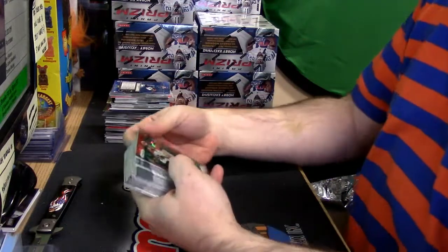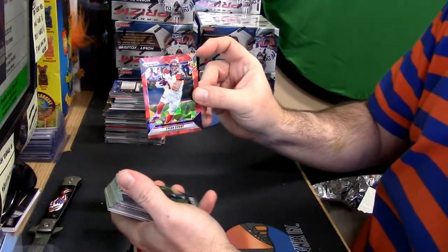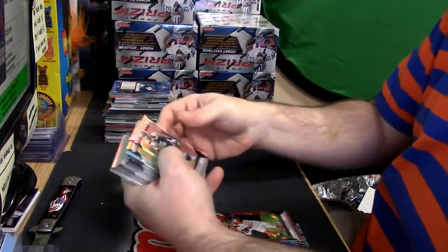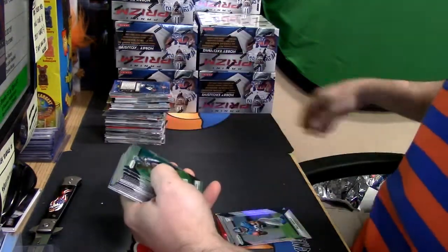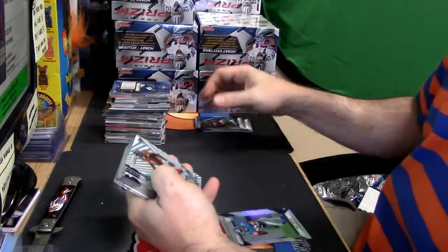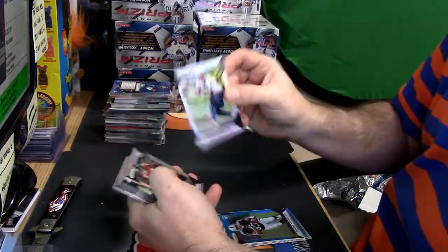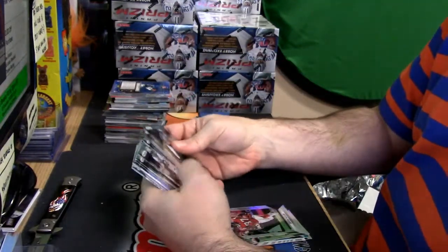Alright, let's start off. Tyler Eifert red cracked ice — still learning the numbers — 75 on that one. Alex Collins rookie, Paul Perkins rookie. Easy to sort inserts. DeAndre Washington blue for the Raiders rookie, that's the one — 99. Malcolm Mitchell and Devin Fuller.